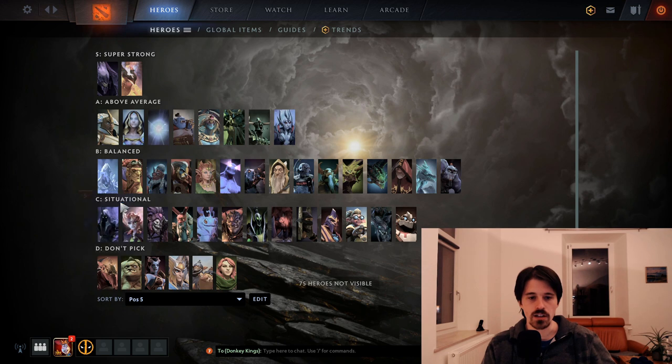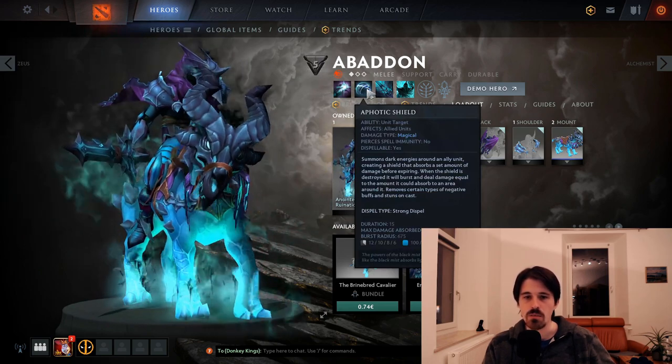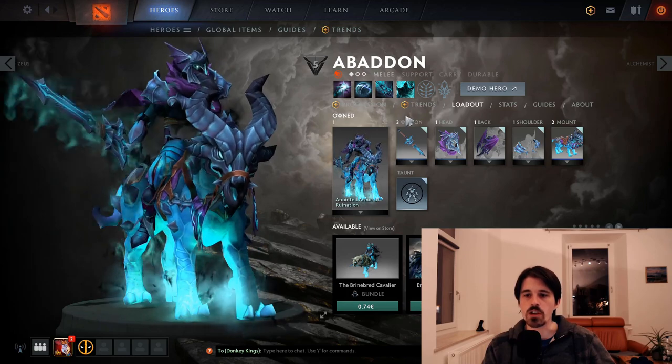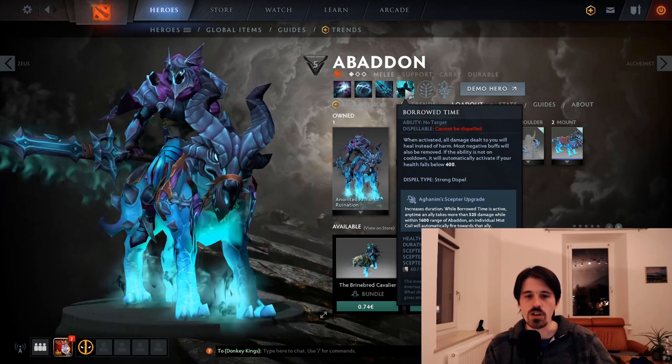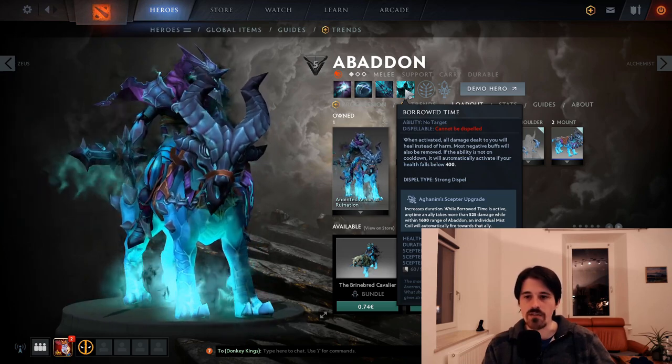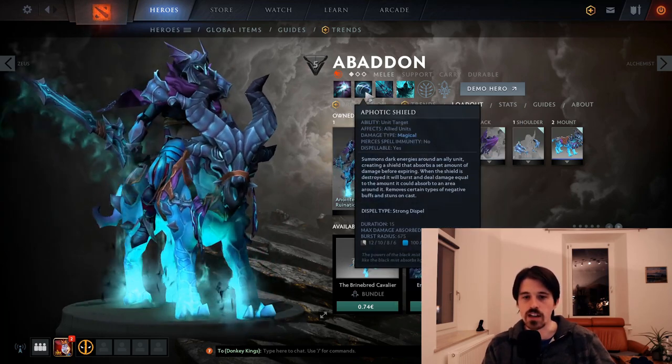Moving to C tier — traditional C tier. We have Abaddon, who's just not particularly strong right now as a support. Ever since they nerfed the coil so much, he doesn't really offer enough to play as a 5 most of the time. But sometimes if that shield dispel is important you can still pick him — it's a strong dispel that can charge off stuns. Also, what a lot of people don't know is that Aphotic Shield works even when you're stunned, so if you and your carry get RP'd or Ravaged, you can just pop it immediately, shield your carry, and fight back.